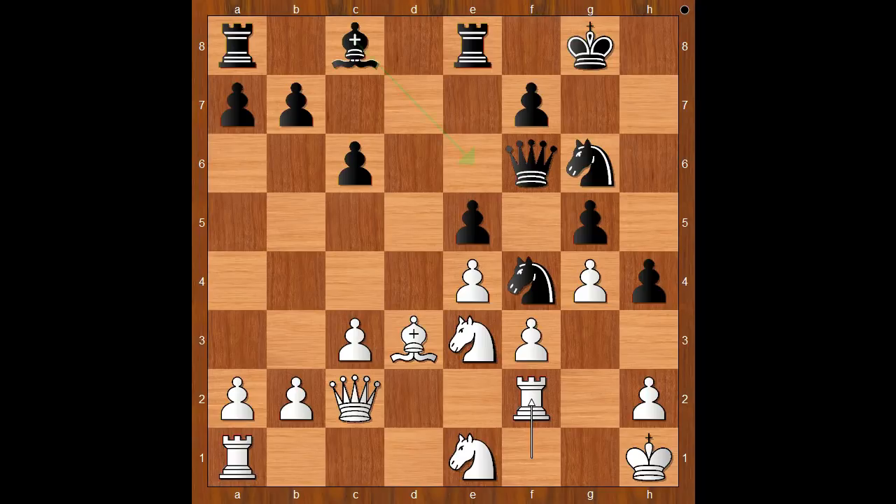I guess developing the light-squared bishop comes to mind. Do you agree? There was a surprise of epic proportions — well, for onlookers, not for Capablanca. Are you ready to see the move? Capablanca traded his extremely well-placed knight for the bad bishop. Unbelievable. The rumor says that Capablanca annotated this game and didn't even mention anything about knight takes on d3. This was a normal move for him.